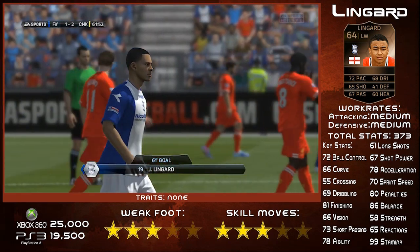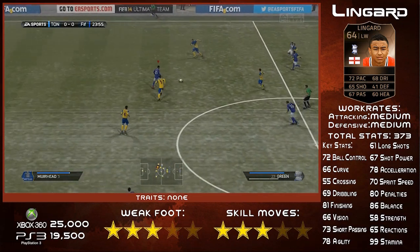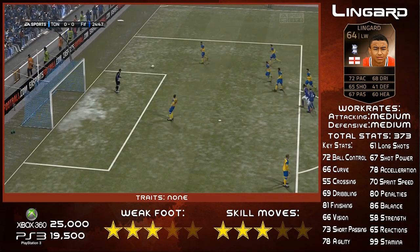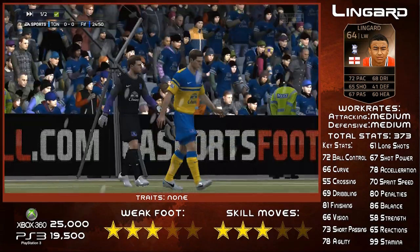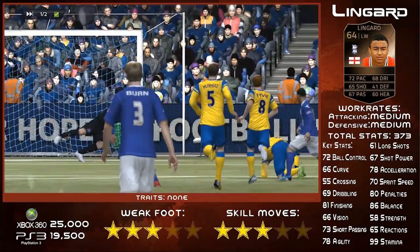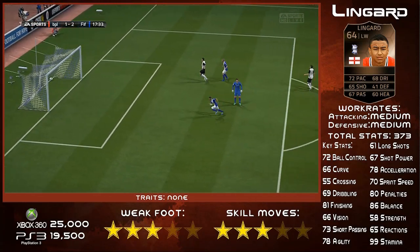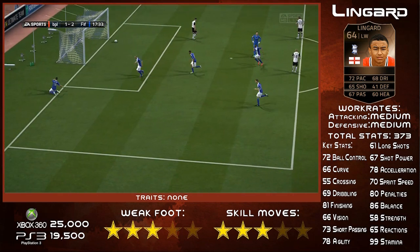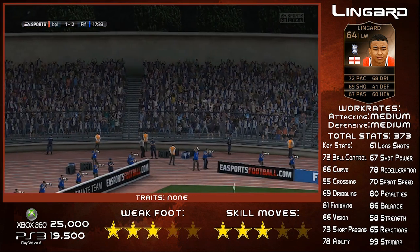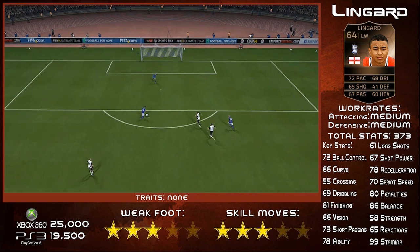He's got a 3-star weak foot and 3-star skills, which is pretty decent. He's only going for around 25k on Xbox and about 20k on PS3 — those prices pretty much carry over to next gen consoles. For that price it's not bad at all — you're getting a really good player. If you play with bronze players I'd highly recommend him, especially if you're building a Championship bronze team. I used a 4-3-3 formation and it just worked a treat. He scored a lot of goals and got me a lot of assists. His work rate is medium-medium, which I think is pretty decent for the position he plays.